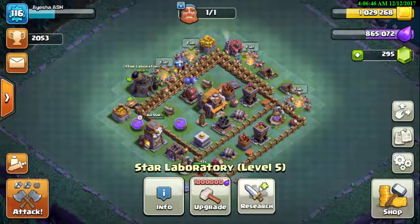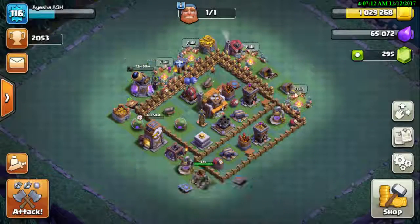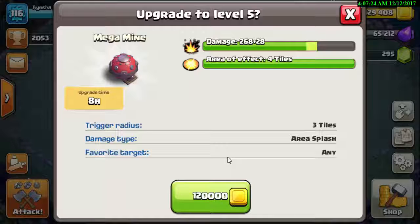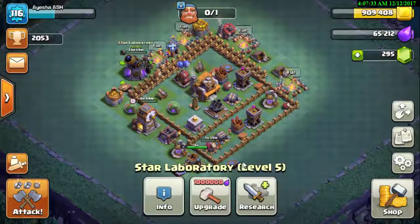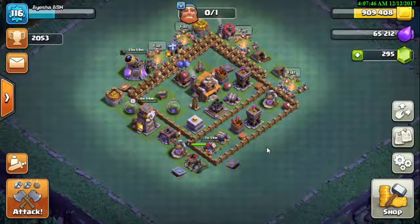We have a Laboratory freebie, so we're going to upgrade the Cannon Cart — it's a very great troop in the Builder Hall but it's not at a good level yet. The Loot Cart still has one day left upgrading to level 6. We spend the elixir on the Cannon Cart, and with the gold we're upgrading the Mega Mine to level 5. The laboratory is now upgrading the Cannon Cart, the Mega Mine has 8 hours left, and our Battle Machine just got ready.